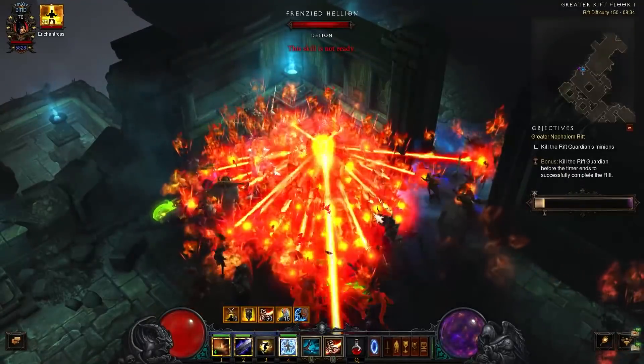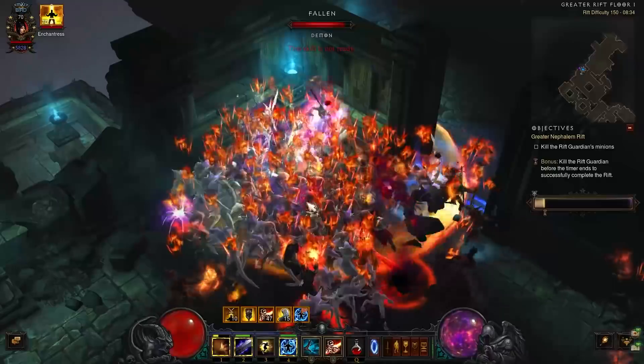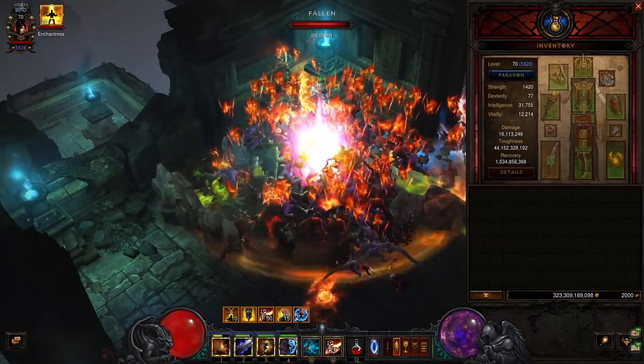How could this build fly under the radar for so long? I've been wondering. In case you don't know what I'm talking about, it's this build of course — the flying wizard, based on the thematically fitting Firebird set.